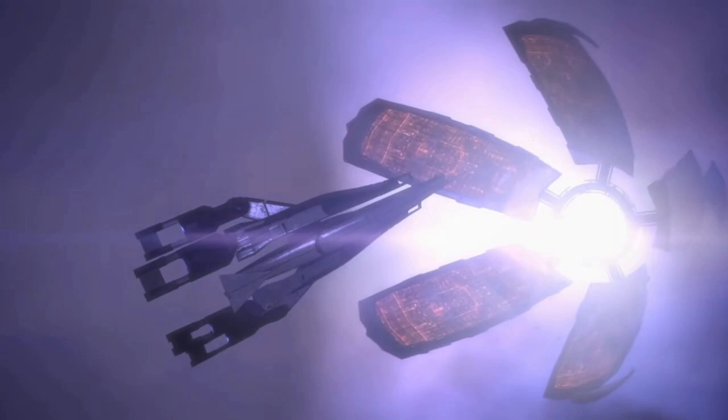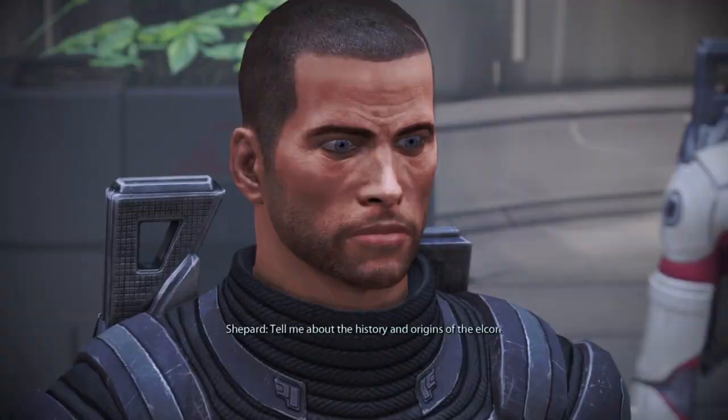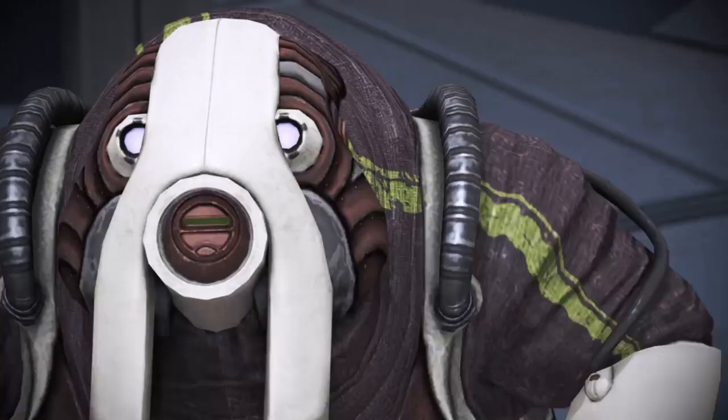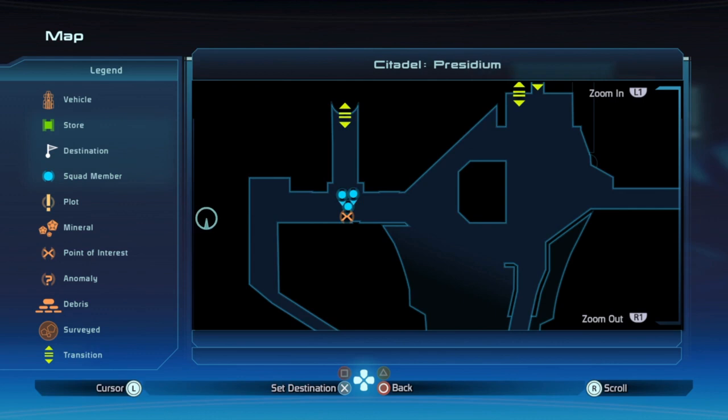After completing the mission on Eden Prime, you will arrive on the Citadel. This is where we will collect the remaining Codex Entries. First, we will get the Elcor and Volus Codex Entries. You can find them both in the Elcor and Volus Embassy Office, which is next door to the Human Embassy where you start. Exhaust all conversation options to ensure you get the Codex Entries.